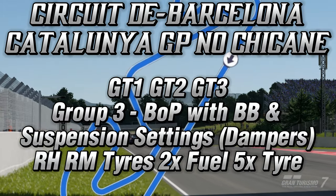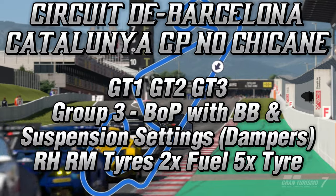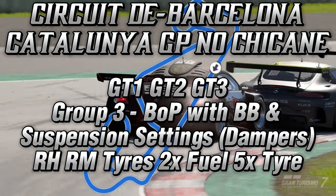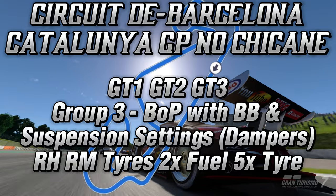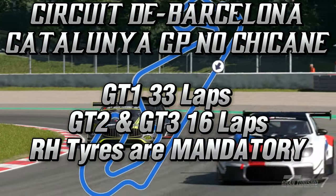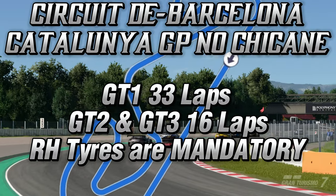Round 5 is at Cataluña GP No Chicane in Group 3 for all classes. BOP with partial suspension tuning and brake balance settings, with racing hard and racing medium tyres available. Wear is 2x fuel and 5x tyre for all three classes. GT1 is for 33 laps, GT2 and GT3 is 16 laps. Racing hard tyres are mandatory for all three classes.